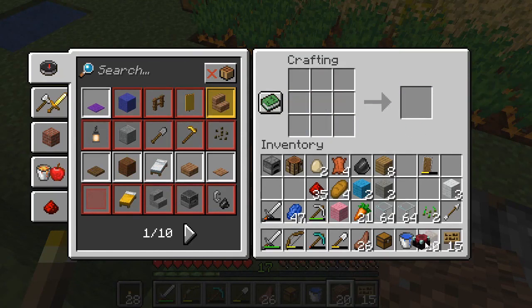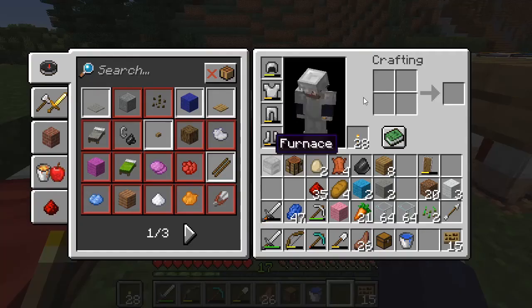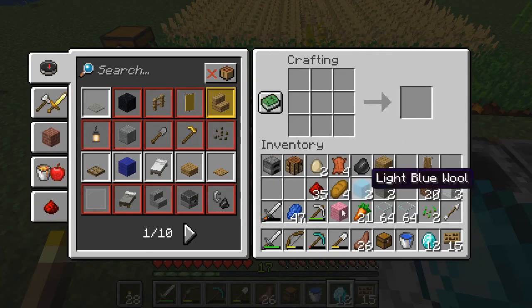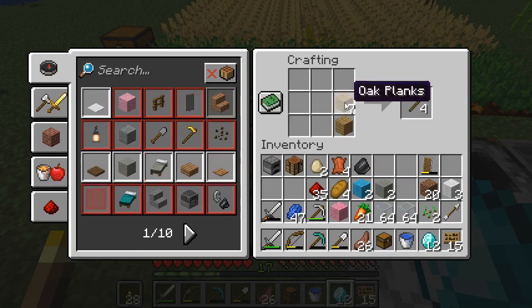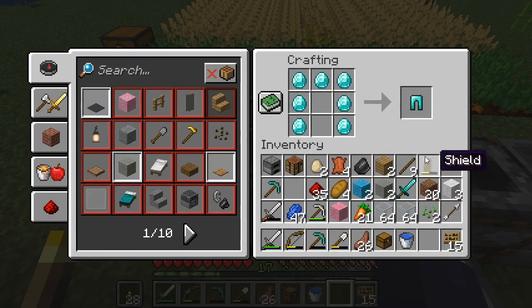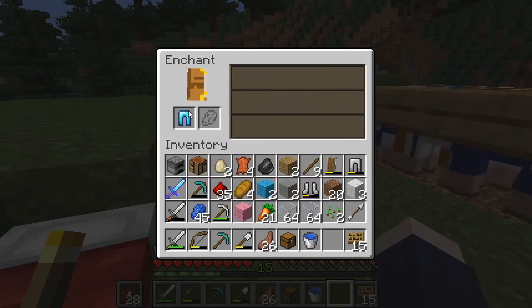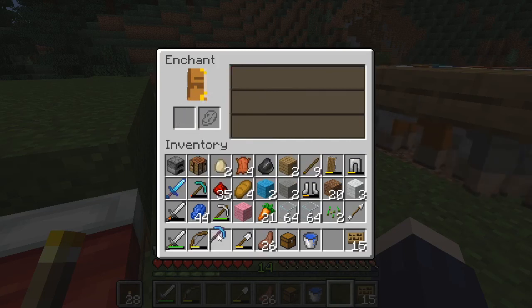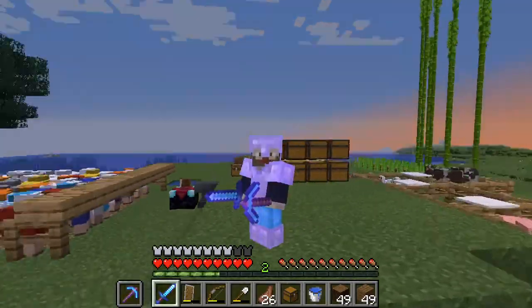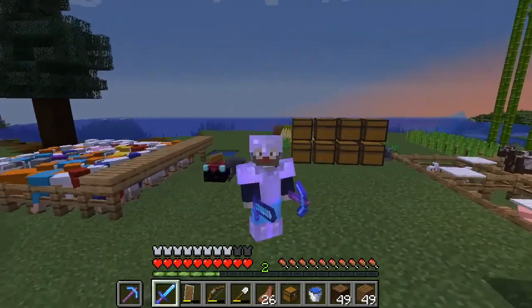Enchanting table — there we go. That leaves us with 12 diamonds. What should we make with them? That pickaxe has run out, so the first thing we want is a new pickaxe, sword, and leggings for protection. We've got enchanted gear now — it's all like Protection 1 and Efficiency 1, but it's shiny and nobody can tell it's low level. It just looks better.